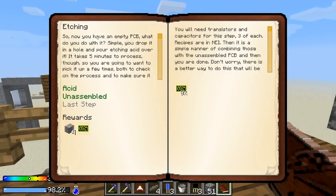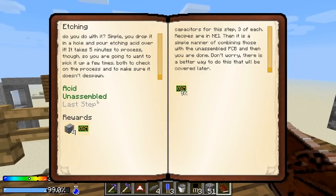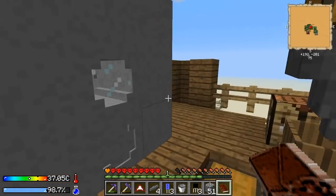That unlocks etching. Now you have an empty PCB - what do you do with it? Simple: you drop it in a hole and pour etching acid over it. It takes five minutes to process though, so you're going to want to pick it up a few times both to check on the process and to make sure it doesn't despawn. That is so dirty! You have to baby it like crazy. Then you'll need transistors and capacitors. There's a better way to do this that will be covered later. So I need etching acid - I was just about to make some of that.